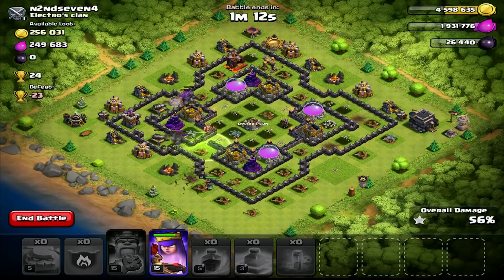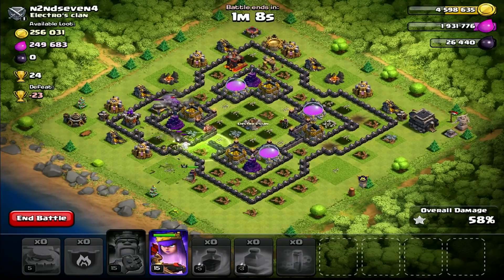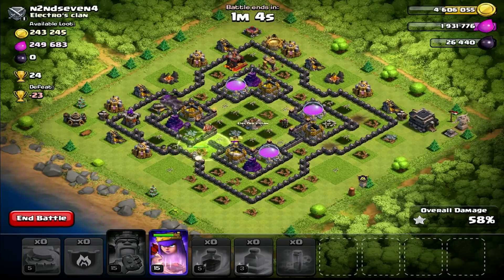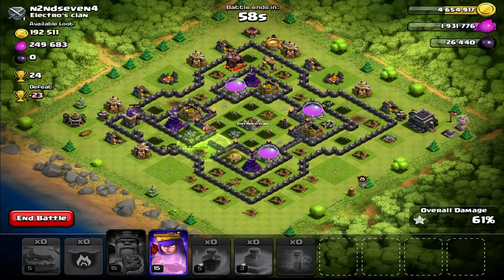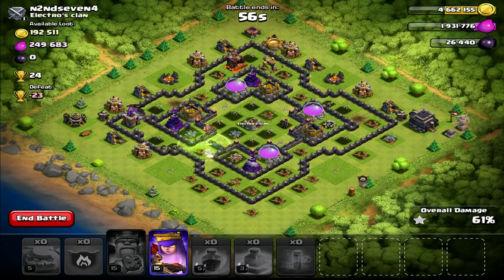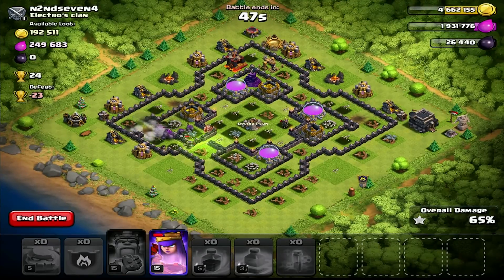There's an outer layer where the golems can roam around, and it would have been perfect if the Archer Queen had followed them. Hopefully she uses this jump spell into the base — yes she will! We've got the golemites on that Wiz Tower. We're finally gonna get some loot from this raid!